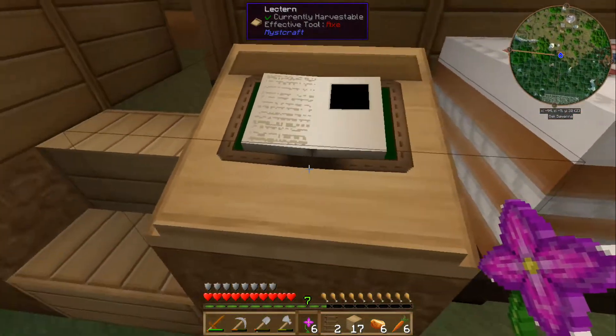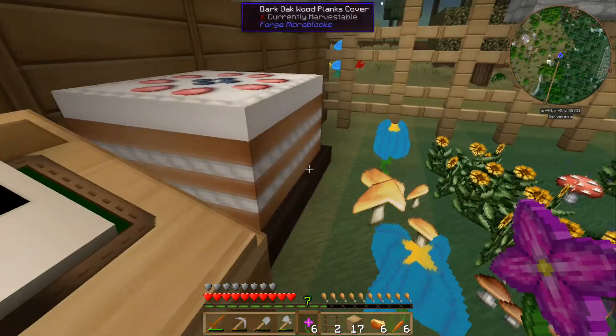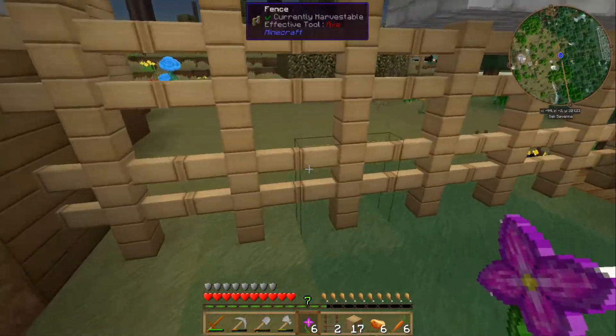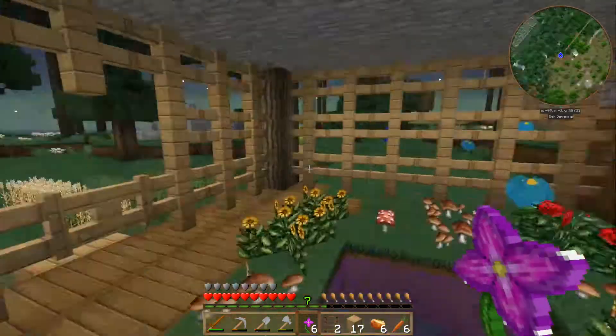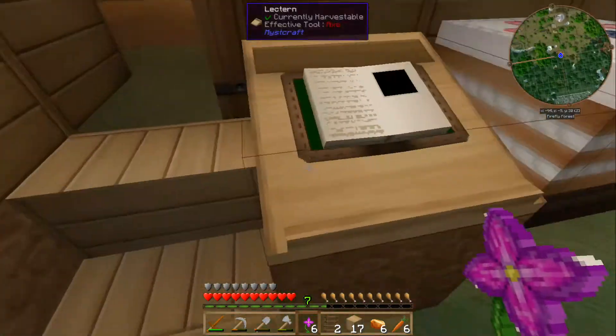There is a cake in the base — I did not put it there. Lectern. I bet this is related to Cam setting up ways to get between people's bases. And I think this might be related to that. I don't know about the cake, though. I think that's separate.